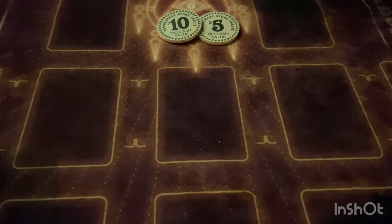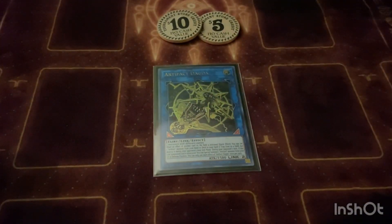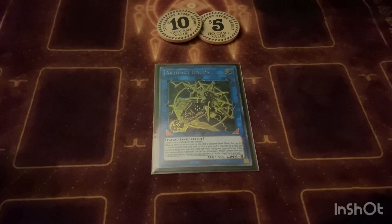Then we play — it should say Live Twin Dagda but the card is Artifact Dagda. Basically this is to dig out your Artifact Scythe from the deck. You make it, then you have to activate an effect of a card to trigger this — like Starter or Jet — then you chain onto it and basically Scythe lock them.